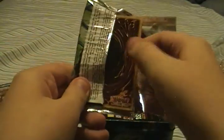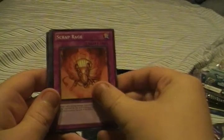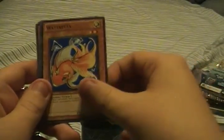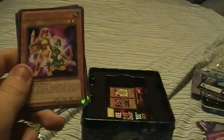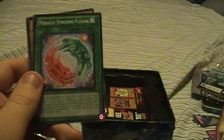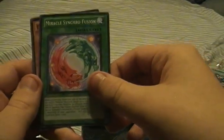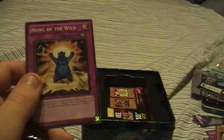On to Duelist Revolution, hoping for something good. Scrap Rage, Watt Beta, Scrap Sheen, Queen's Pawn, Amazon Scouts, Damage Eater, Miracle Synchro Fusion, Earthquake Giant, and Howl of the Wild.